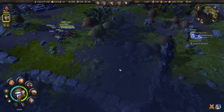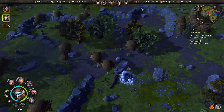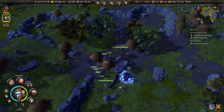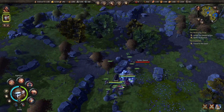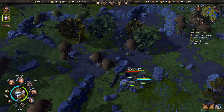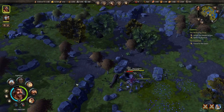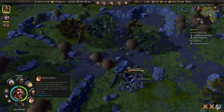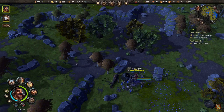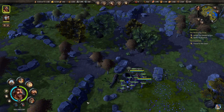Let's find where I'm being attacked from — it's up here, a spider den, so we need to get rid of that. Use all the special moves on the queen — that's the best way. Quicks is not dying, which means he's got a chance to level up. Now that we've killed off these spider dens, we're hoping I can expand my settlement without constantly getting attacked.